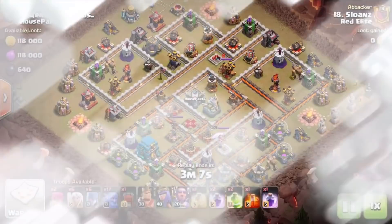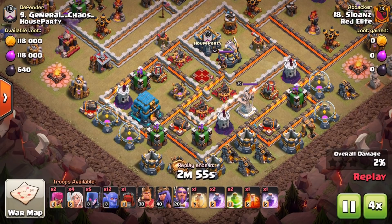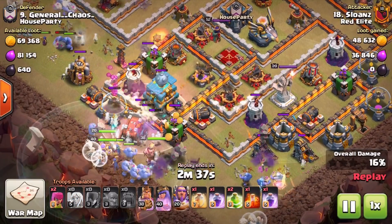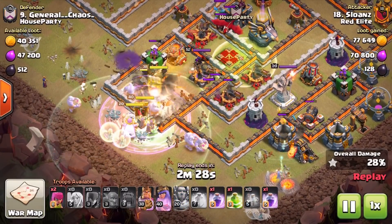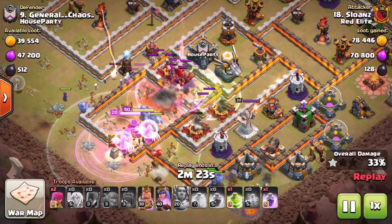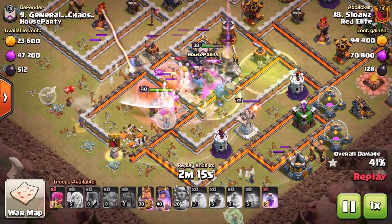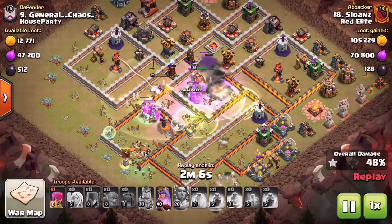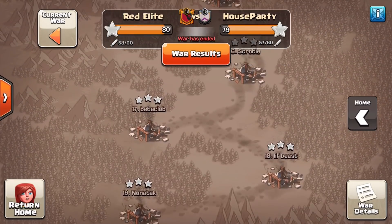Moving to the next one — this is Sloan's, a Town Hall 11 himself — he nearly got the three against a Town Hall 12. Again it's a maxed out Giga Tesla. Whether it's a ground-based or air-based army, as long as your troops are low enough in health that they're going to get wiped out by the Giga Tesla — boom, there goes the Grand Warden's ability. The giant bomb underneath that max Town Hall 12 will stay there a second or two before it blows up, so try and work the timing: hold that ability for that extra second to help troops moving forward.